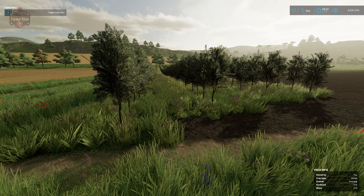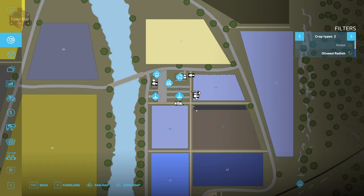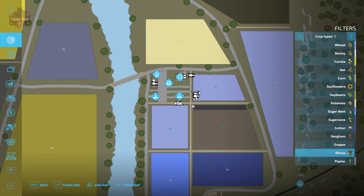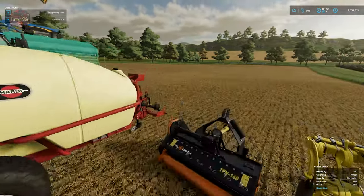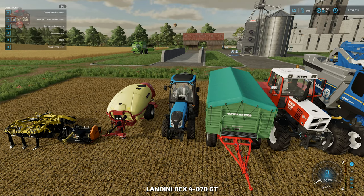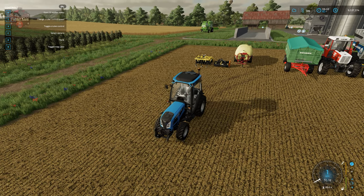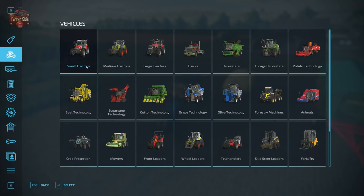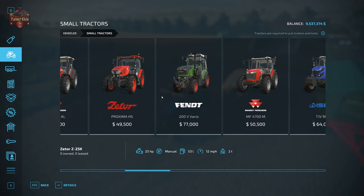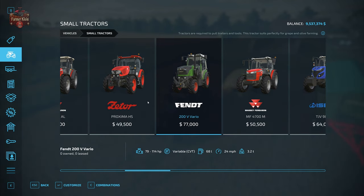Good morning, we're back and we've got grass, so now we're ready to mulch. If we take a look at the crops screen, we can see 'growing' indicated where we have our olive groves, and there we have olives showing. We're going to get our Landini and use the mulcher to mulch between the olives. There are a couple of special narrow tractors — the Landini or, if you prefer green, the Fendt 200 V Vario.